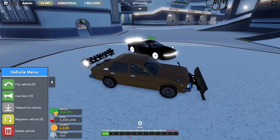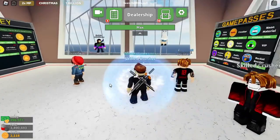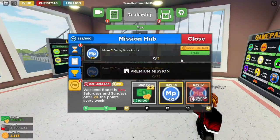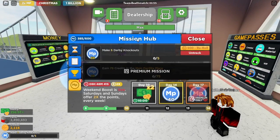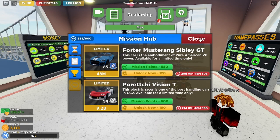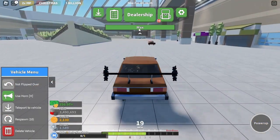The goal for today is to use that derby vehicle we built to get five derby knockouts, which is today's daily mission. It should be a good one because we are one mission away from getting this — and then it's only getting this one hopefully. This could be a tough one. Okay, here we are.